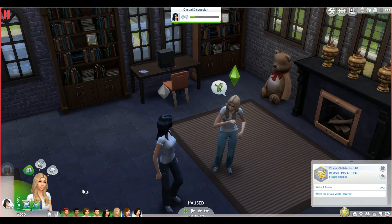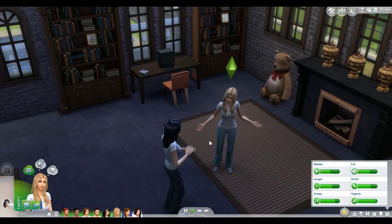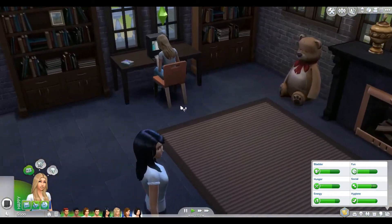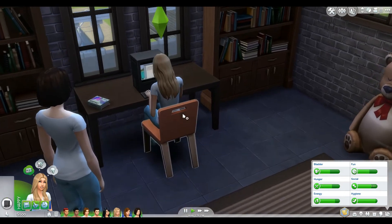Let's start writing our first children's book. I need to keep an eye on her needs. I figure everyone will just cook for themselves and do their own things — I'm not going to cook for everybody. We're going to go with 'Pat the Dragon' as our book title. There we go. This is a children's book — fine, works for me.